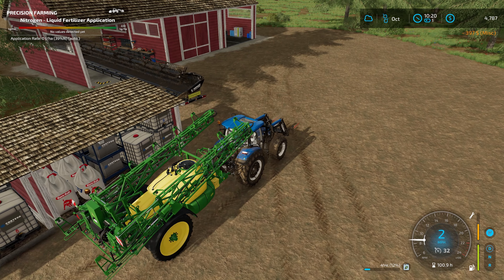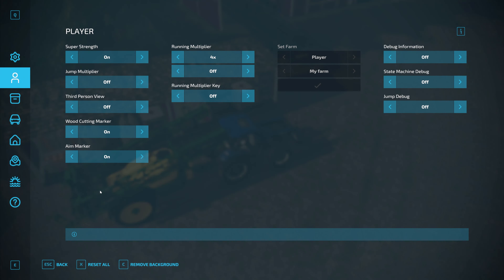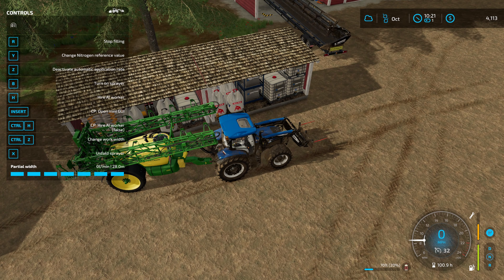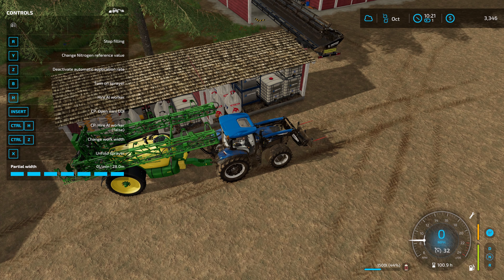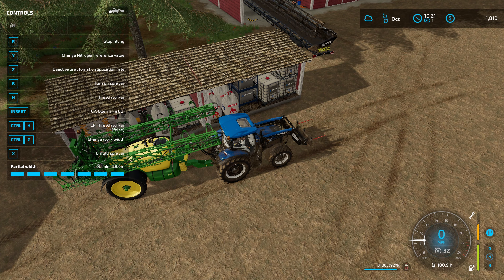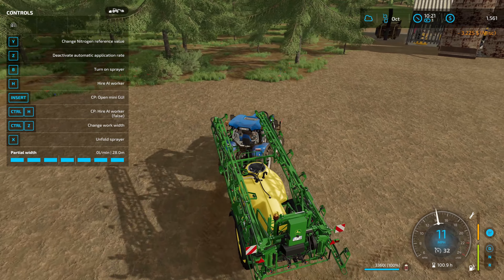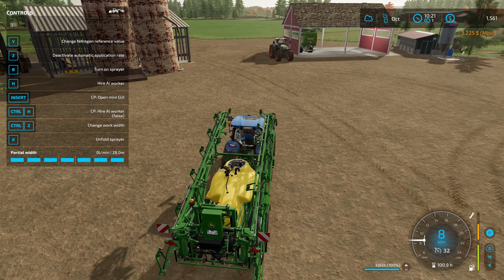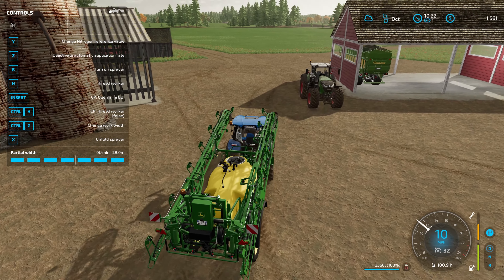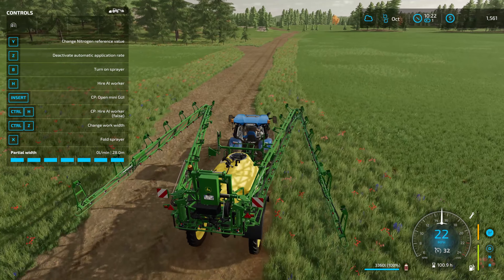I accidentally put nitrogen in instead of herbicide — I lost a little bit of cash there. That's what we want: the herbicide. Might as well top it off. The automatic application rate is on. I don't need to change anything for the sensors on the sprayer — it doesn't appear to require manual setup. Let's unfold it — it's a pretty good working width.